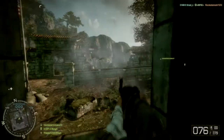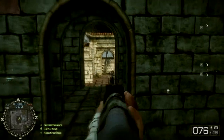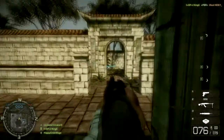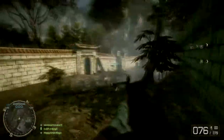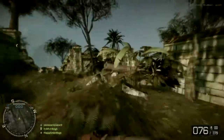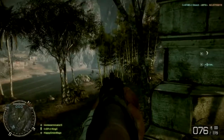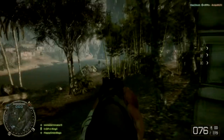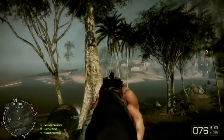My mom just happened to hop into my room when I was doing my commentary, like she always does. Anyway, they also added a new pistol called the TT — something with two T's in it. It fires really fast and has a little square iron sight, which is pretty cool to look at. I really like it.